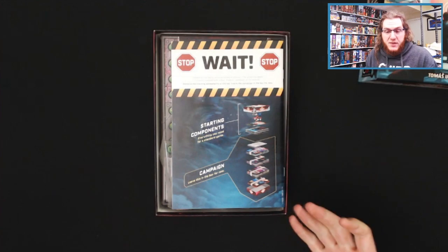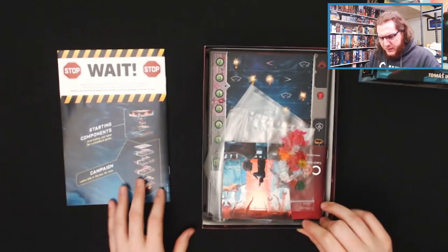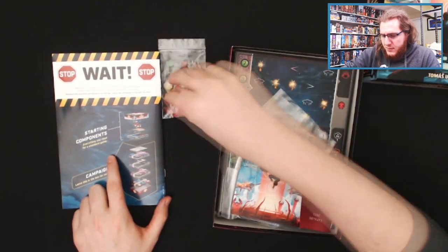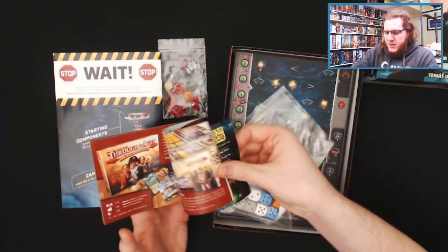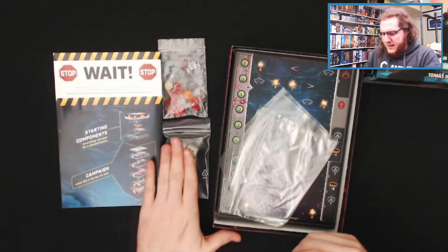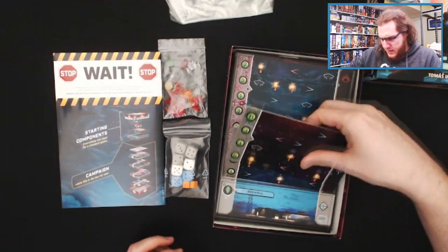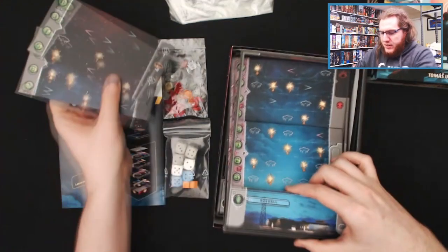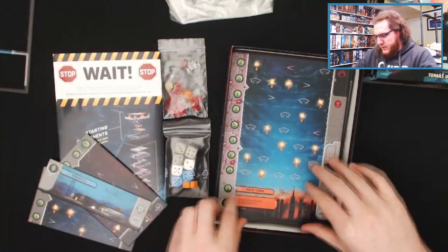I don't want to ruin the surprise for myself or for you watching. So let's see what we can take out. Starting components — it looks like we're going to have some plastic components in there, a little pamphlet that talks about Czech Games Edition games, some dice, some extra Ziploc bags — always handy to have those — and looks like a couple of boards from a punch board.